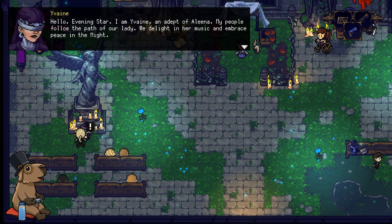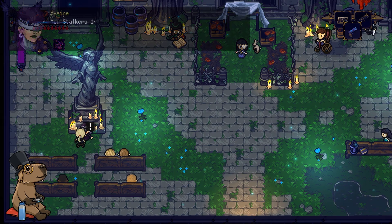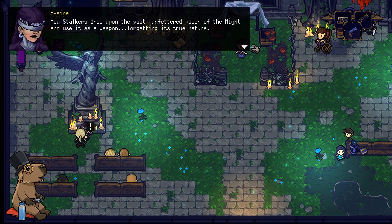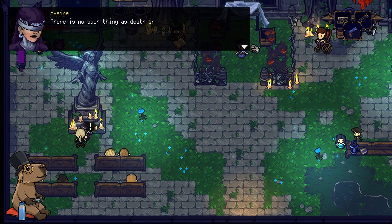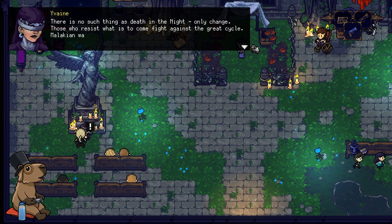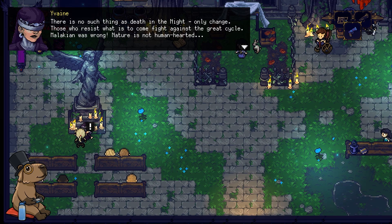Hello, Eveningstar. I am Yvain, adept of Alina. My people follow the path of Our Lady — we delight in our music and embrace peace in the night. You stalkers draw upon the vast, unfettered power of the night and use it as a weapon, forgetting its true nature. Your kind live by the day and fear the night — you borrow its power yet fear its changes. Such a paradox. There is no such thing as death in the night. Only change. Those who resist what is to come fight against the Great Cycle. Malacaine was wrong — nature is not human-hearted.